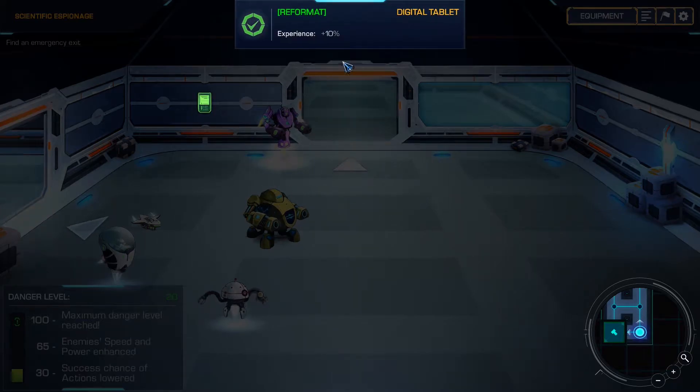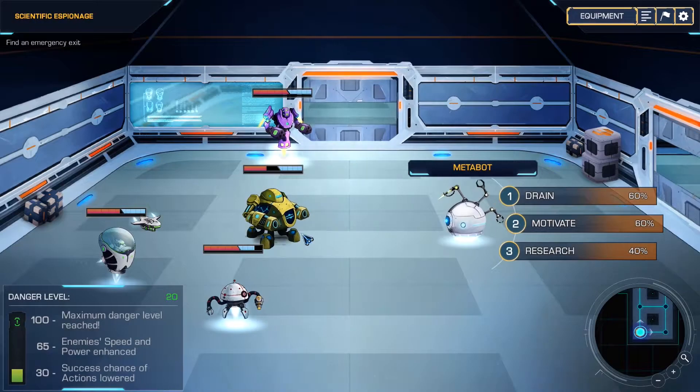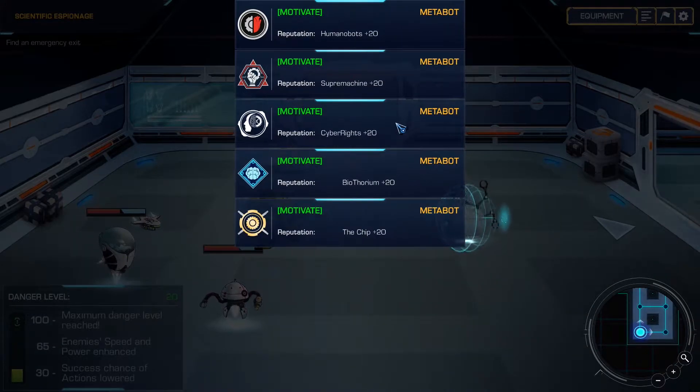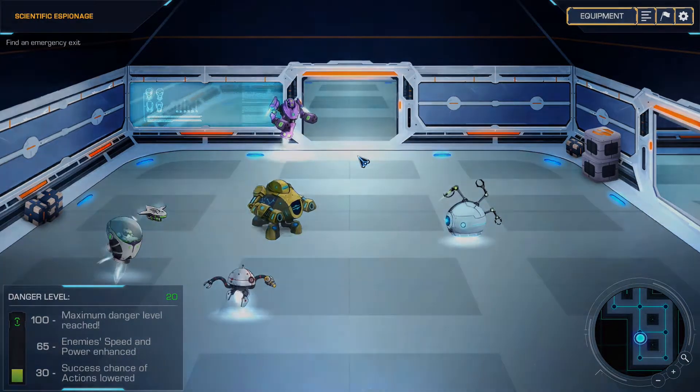We can reformat this — it's only a 60% chance but let's do it. We got some experience. We've got a metabot we can drain, motivate, or research. I'm going to try to motivate him. We got some reputation with everybody — probably not going to pay off now, but it might in the future.